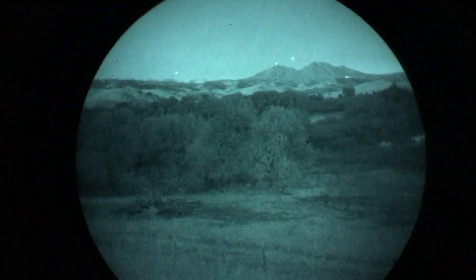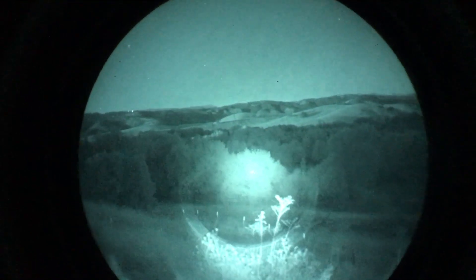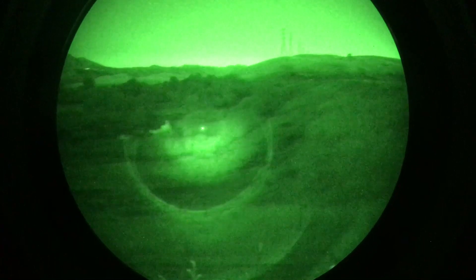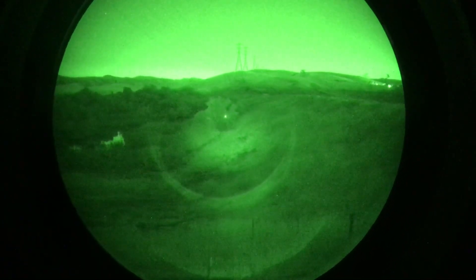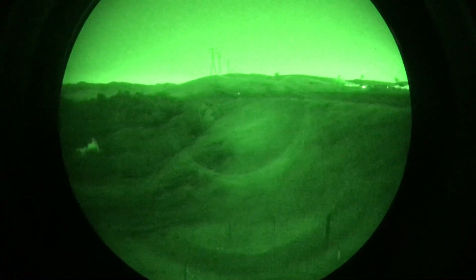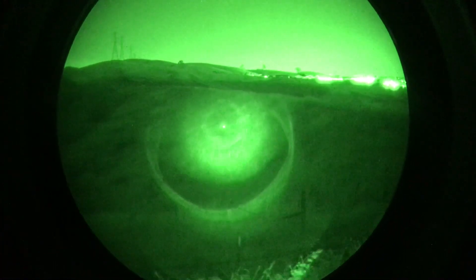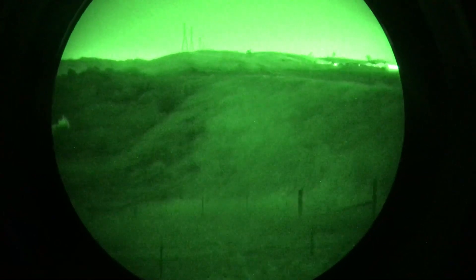The moon has not risen yet, so it's pretty dark. Here's the Villain Weapon Systems — wow, not bad. That bush is about a hundred yards away. It's not quite lighting up the shed at 530 yards away. There's kind of a donut in the middle, but let's pull the focuser off and see how it looks without it.